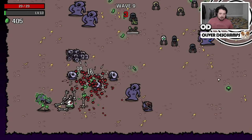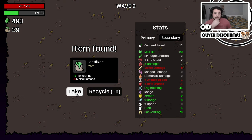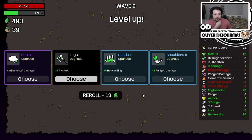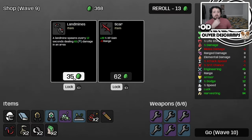Go for the tree - nothing in the tree, that's fine. More harvesting, I'll take that. Our melee damage is minus one, not the worst. Harvesting - let's take the dodge chance and then we take the wrench. That's good. And a free reroll because we had everything purchased.